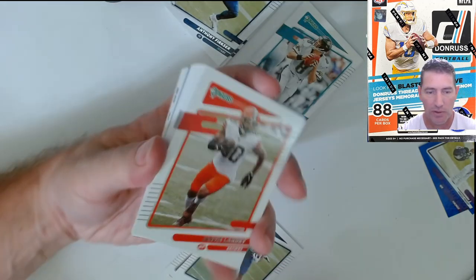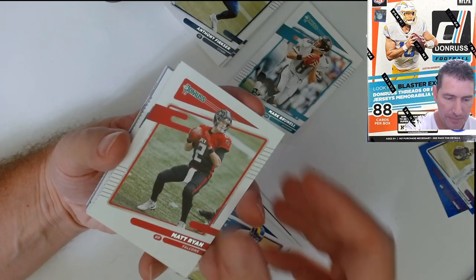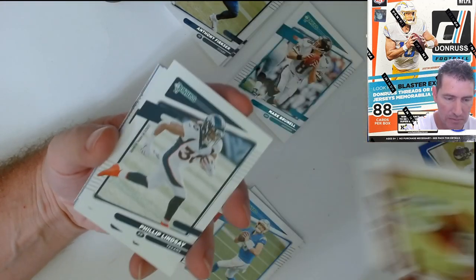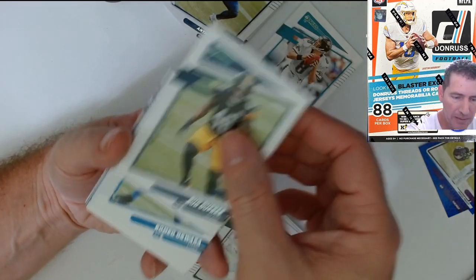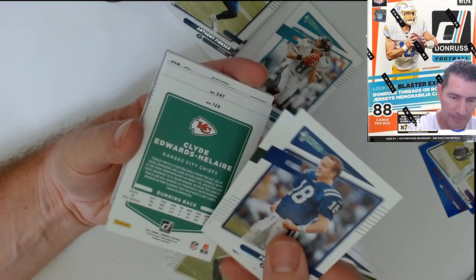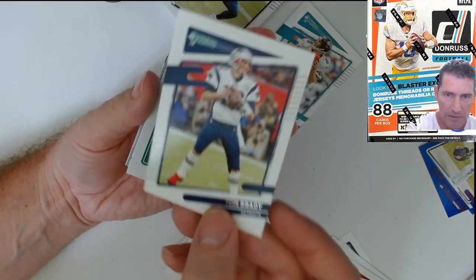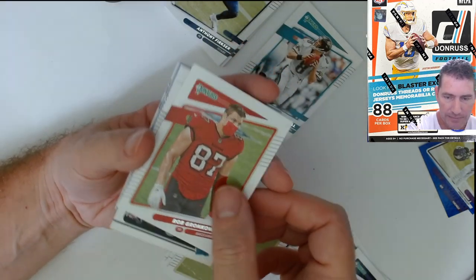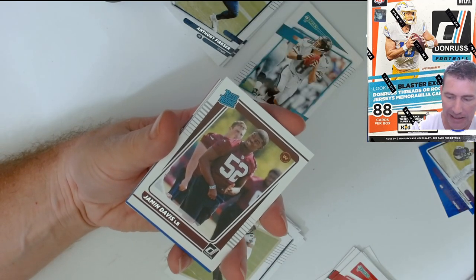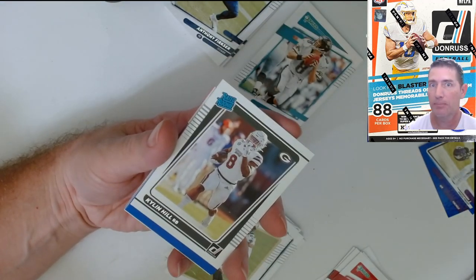I'm not getting any more blasters — they didn't have any this morning anyway. I did get some hangers. They were ringing up for like 17 dollars but I'll probably pass on more of them. Zeke variations, Corey Davis, Payton, Tom Brady. Who's gonna get the better of that — him or Bill? Nico Collins. I haven't hit any of the big rated rookies — the biggest one I've hit is Jamar Chase out of all those blasters. It was bad, folks.